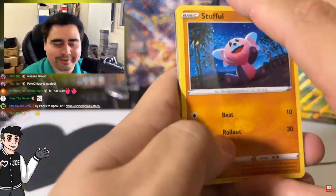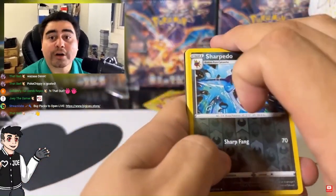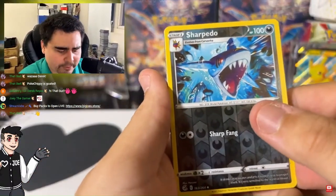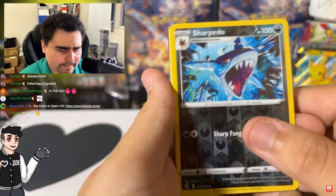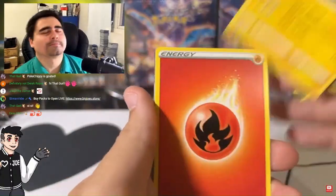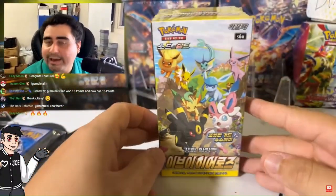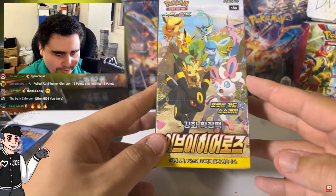Here we go — the Stufful, Sigilyph, Sharpedo. And... holy family, we have another box of Eevee Heroes!